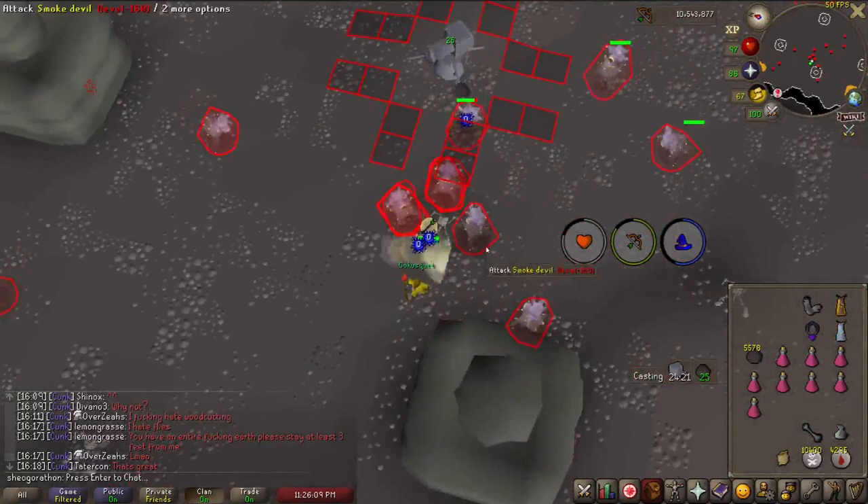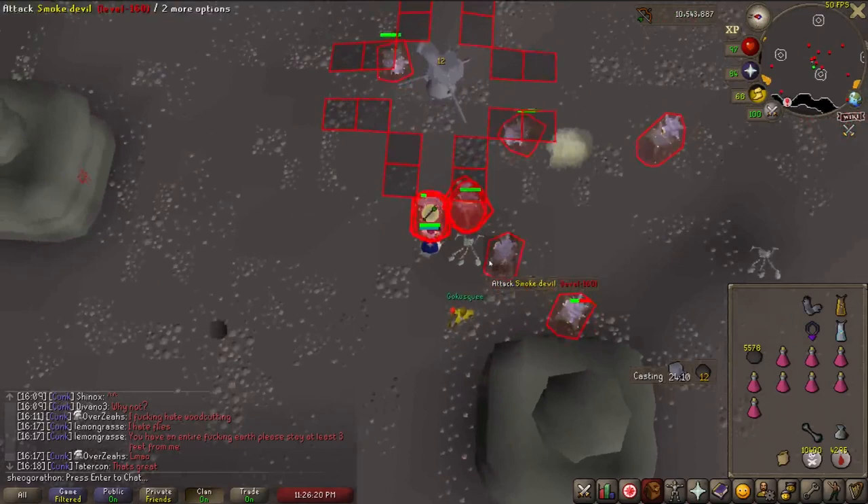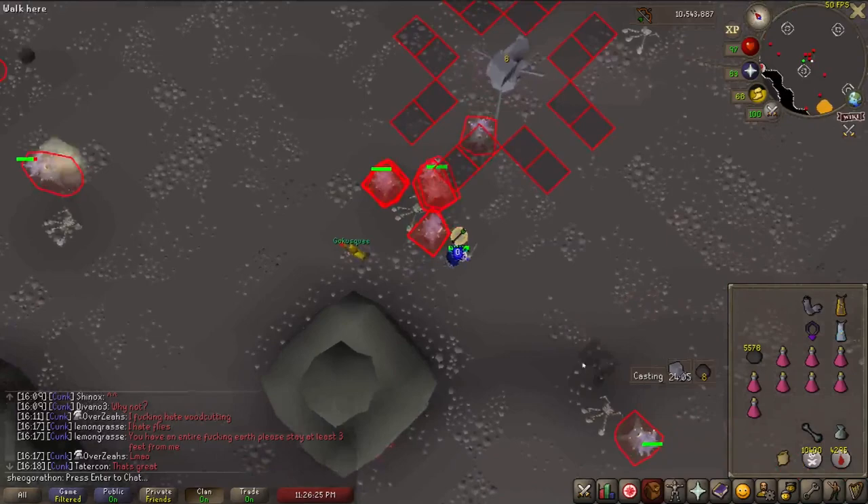The smoke actually can't kill you. If your ult does not have 10 slayer — which is actually a requirement for the face mask — I would recommend getting the gas mask from the Plague City quest, as that works as well. Technically, you could have your ult just sit at 1 HP inside the dungeon, but the text and hitsplats are pretty distracting so I wouldn't recommend it.